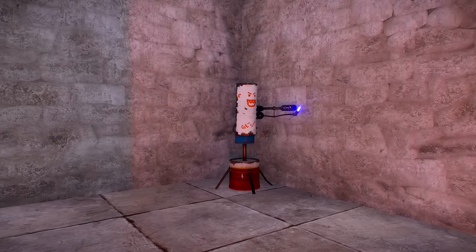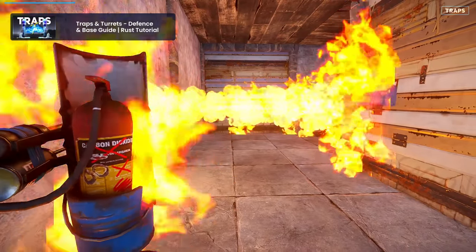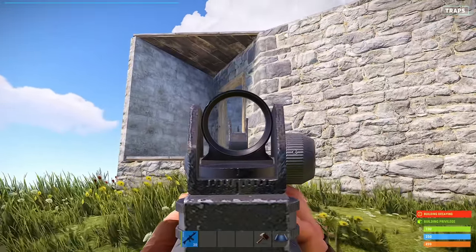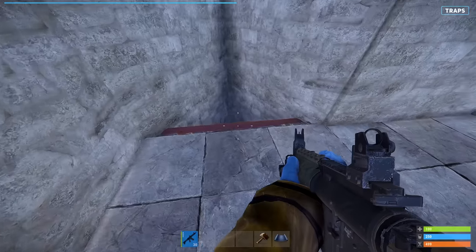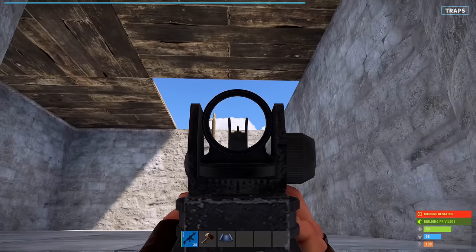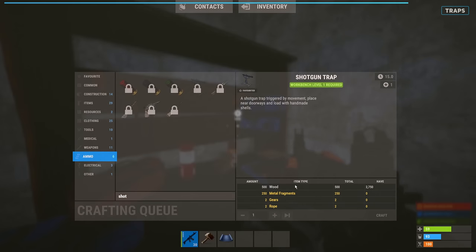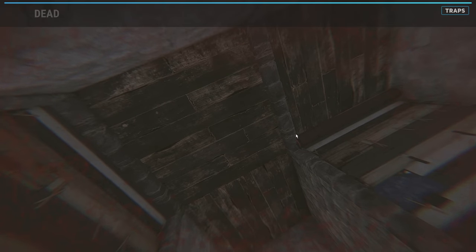Traps are your last line of defense and aren't expected to stop raiders from getting your loot if you're offline. Raiders can easily drain the traps' ammo or destroy them with a few shots or flaming arrows. At best, the traps will alert nearby groups to the raid and potentially cause the raiding party to be killed. However, if you're online during a raid, traps can give you a significant advantage by slowing down or even killing some of the enemy raiders. Use this time to push and make a play instead of sitting back and waiting for them to re-gear. For inside your base, I would recommend using shotgun traps along with drop downs. They're cheap and easy to load with shotgun shells, and up close they can be deadly, killing the enemies before they even have time to see them.